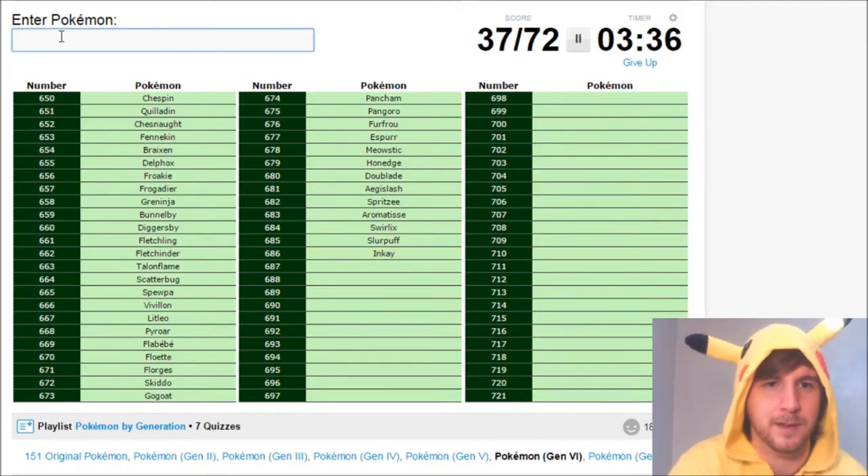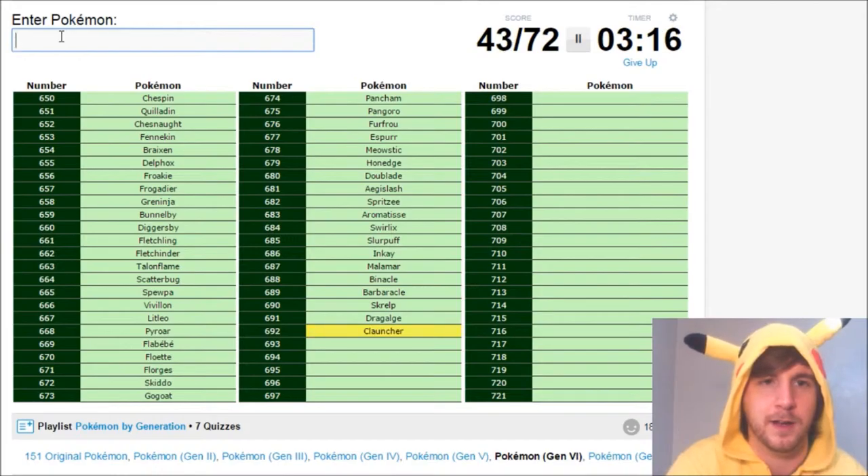Inkay and Malamar, maybe? Yep, Malamar. Then Binacle and Barbaracle, who look terrible — so many bad designs as I'm going through this. Skrelp and Dragalge, who I love. Then after them, Clauncher and Clawitzer, who aren't bad looking — it's just, maybe they're just too similar to me to Corphish and Crawdaunt. Maybe that's why I don't like them that much.